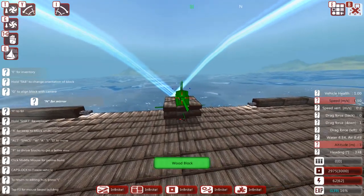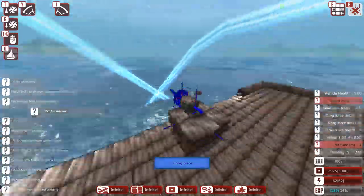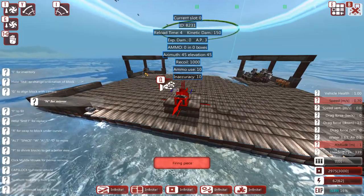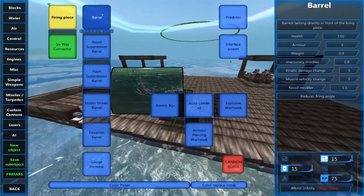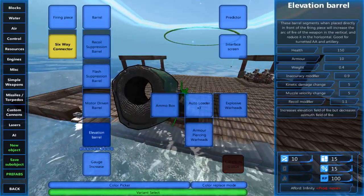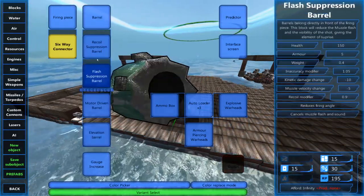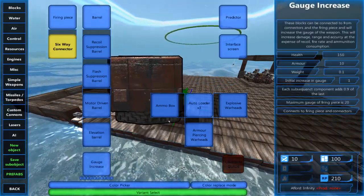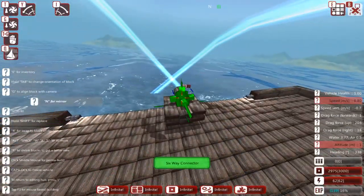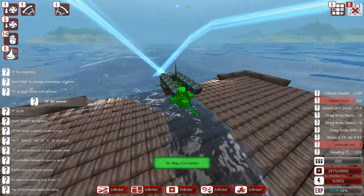Now we've got the base, let's go to the custom cannons. I like to start with the firing piece, placed right out front and center, because it's the center point for your whole cannon and turret system — all of your barrel pieces will be extending off the front of your firing piece. Next we want to add some six-way connectors. You see all these pieces — barrel, recoil, flash, motor driven, elevation barrel — these all attach to your firing piece. The gauge increasers along with all of these attach to your six-way connectors, so the six-way connector is a way to extend the capabilities of your turret.